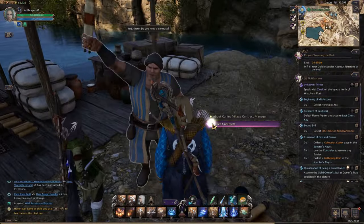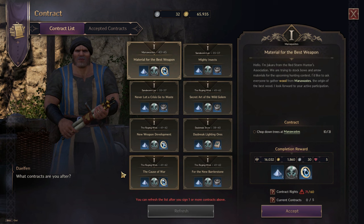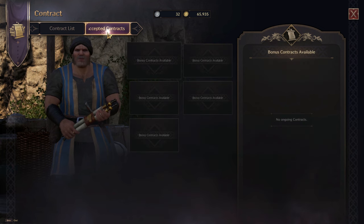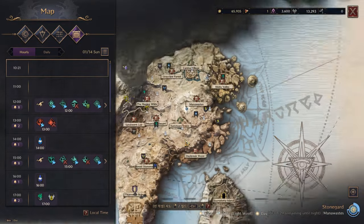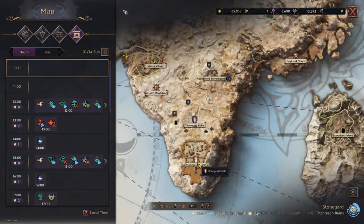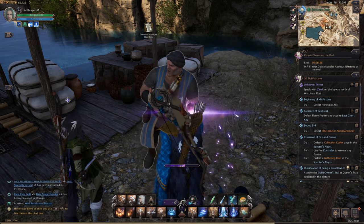Now this particular guy has the rare ones. I can refresh it and it's still going to be rare, so this is not going to be useful. I need to go to a lower tier zone to get the lower tier NPC. So this is not the right location, but let me just show you what this location looks like.